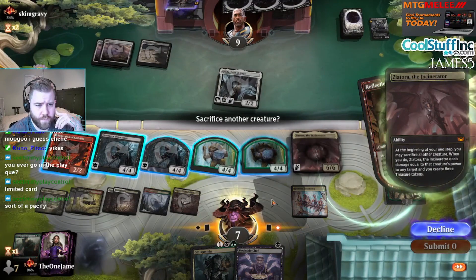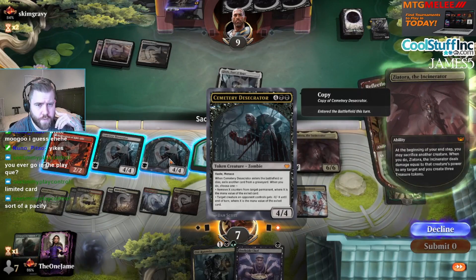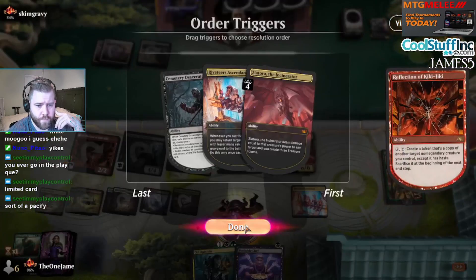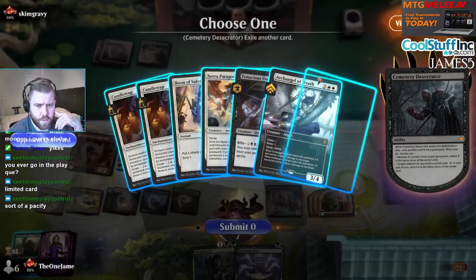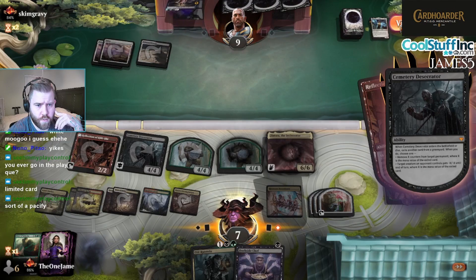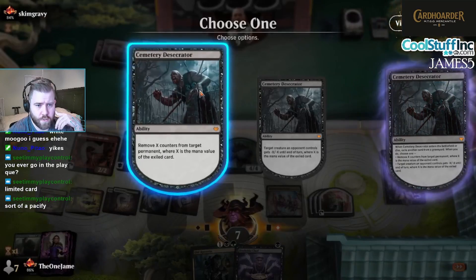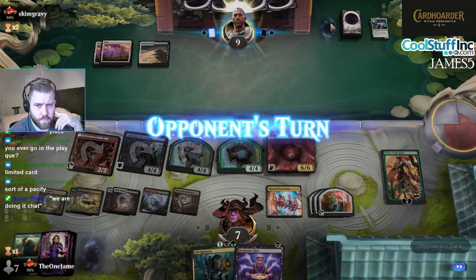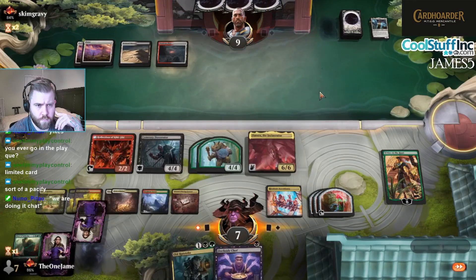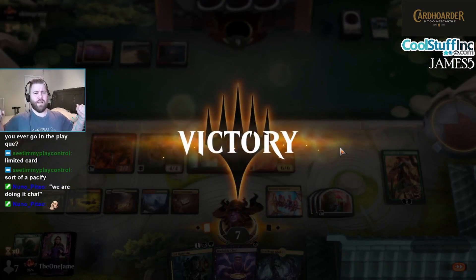Zeatora sacrifices — doesn't matter at this point, Desecrator is going to get sacked anyway. That deals 4 damage to Giada, and then it dies. And then I get to exile Tenacious Underdog to remove X counters from that. We're doing it — we did it!